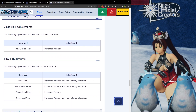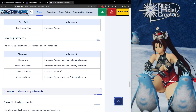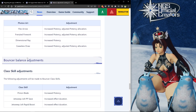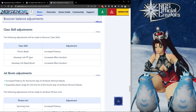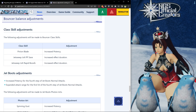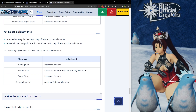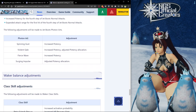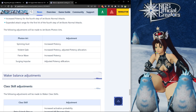For braver balance adjustments, the class skill bow illusion plus is going to get increased potency. For bow photon arts, all four bow PAs are getting increased potency plus some potency allocation adjustments. For bouncer balance adjustments: pinion blade gets increased damage, jet sweep jolt B-save gets increased infect duration, and jet sweep jolt rapid boost also gets increased infect duration. Jet boots are getting increased potency on force step normals and expanded attack range for the first hit of the force step. For jet boot photon arts: spinning gust, violent gale, and fierce wave all get increased damage; surging impulse gets adjusted potency allocation.